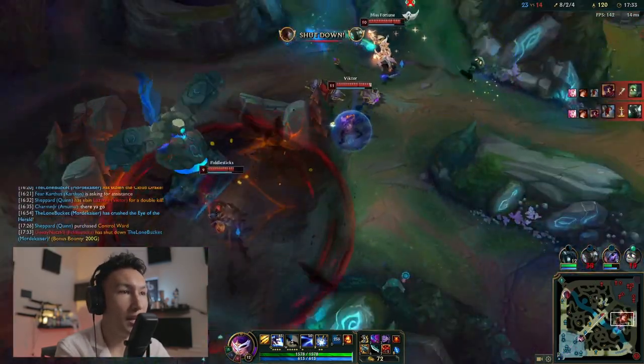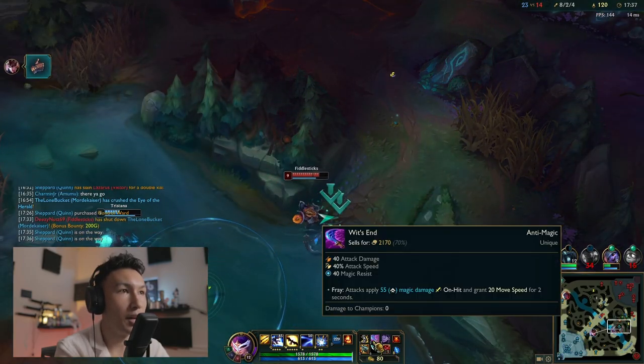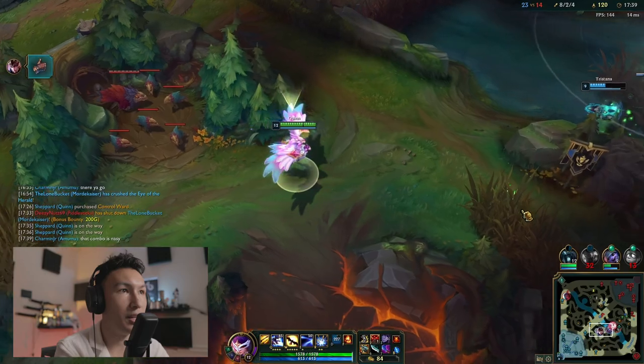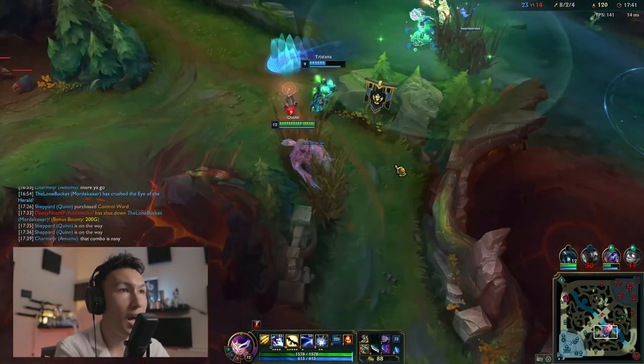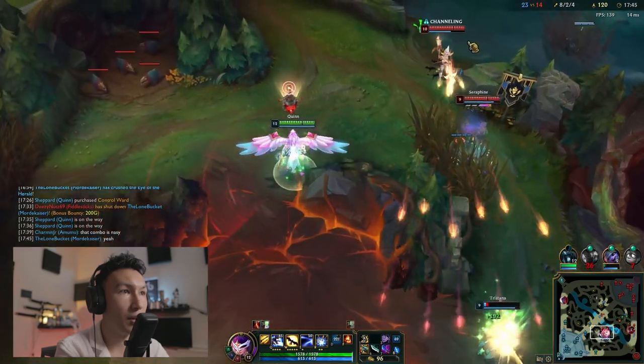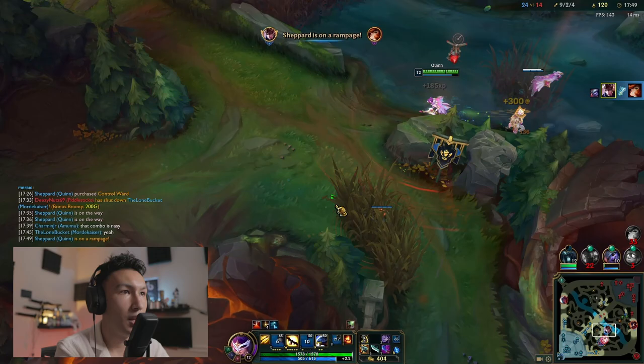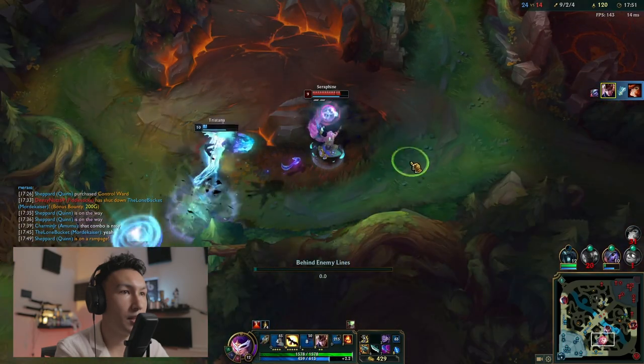This build is really crazy — Kraken Slayer, Wit's End, Hurricane. It was originally used in top lane by Quinn AD, but I've been running it mid lane. I stay back because I think Misfortune is going to ult here — and she does. We go ahead and kill her.